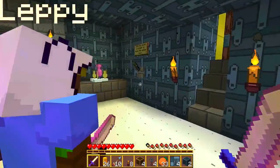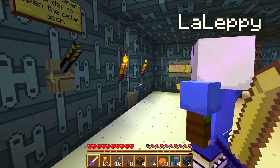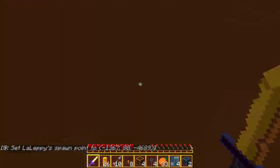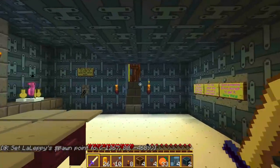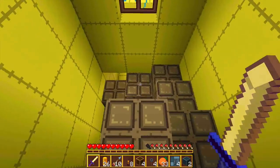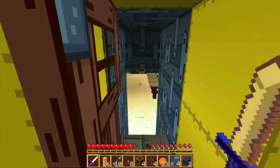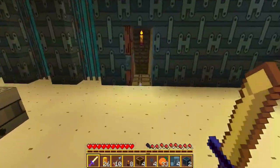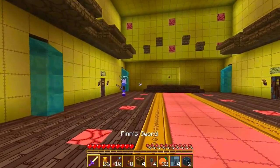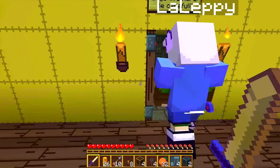Flick the lever to open the cellar door — do you want to do the honors? Where did that open? Cellar warning: giant bugs live here, be careful. It's unlocked now — cool!